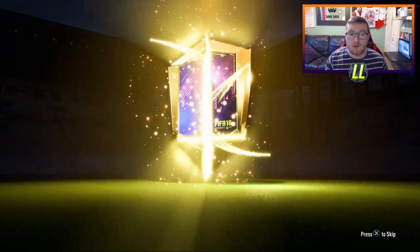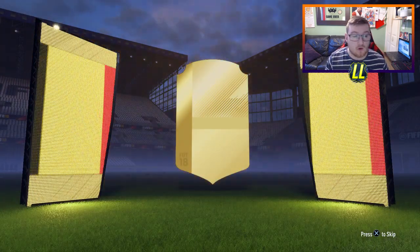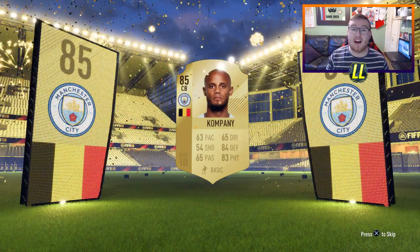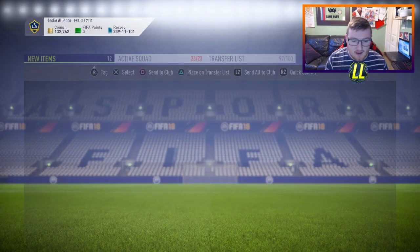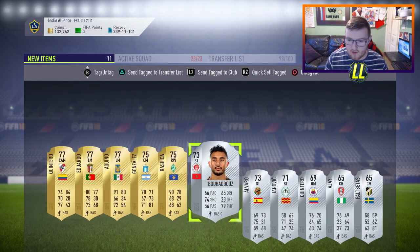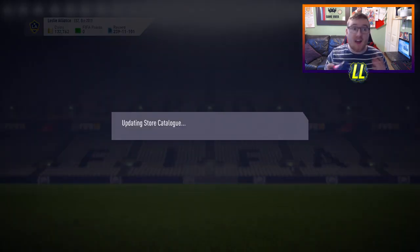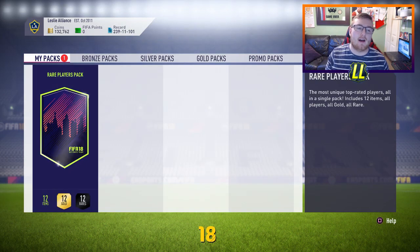We have a rare Electrum players pack — six gold, six silvers, all rare. We get a board-out — Belgium centre back, Man City — it's Kompany guys, 85-rated Kompany, not bad at all, tradable as well. A decent card. Let me put Kompany on the transfer list and stick the rest in the club. The last pack today is a 50k pack.